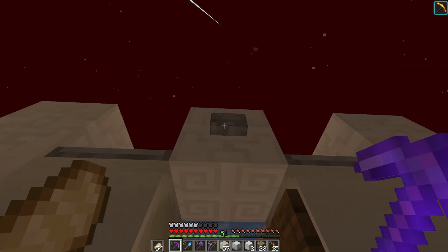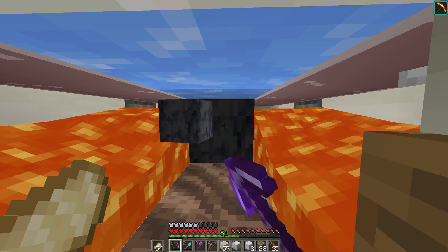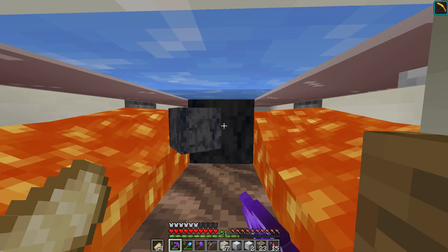Here I've disabled the block breaking particles, so you have a much clearer view of what's happening. As you can see, as soon as the blocks are formed, they are immediately broken.